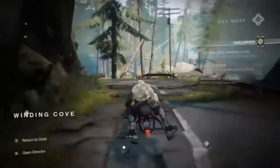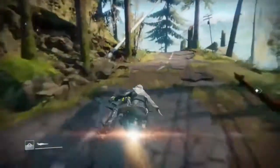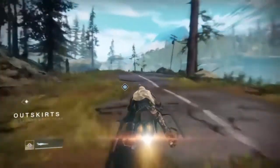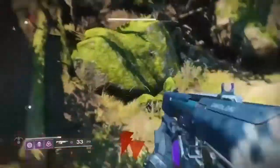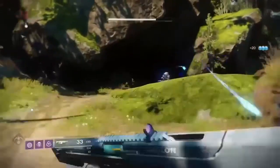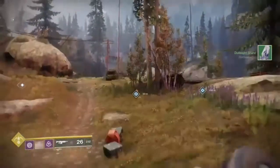Now we're heading out from the Winding Cove, going around to the right side of the map all the way over to the Outskirts. Right as you get in here, hang a left and you'll be able to see it. There will be a lot of people shooting at you, but one of your lost sectors is going to be right behind the enemies. You can't go wrong shooting people anyway — so that's going to be your next lost sector.